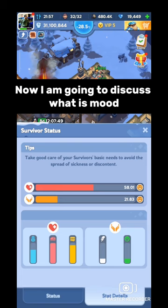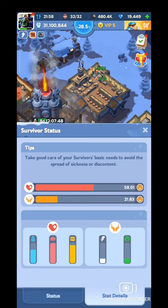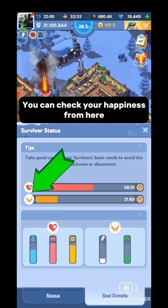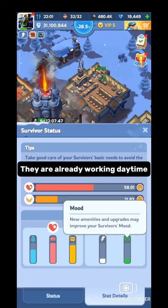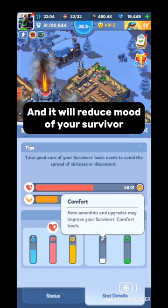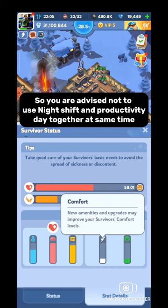Now I am going to discuss what mood is. There is a green color smiley face on the right side — it is an indicator of the happiness of your survivors. There is a feather structure beside mood; that is comfort. Both mood and comfort define how happy your survivors are. You can check your happiness level from here. When you use night shift, your survivors work the whole night — they are already working during the day, so using night shift means they work 24 hours without rest. This reduces comfort. When you use productivity day, your survivors work harder, which reduces mood. Mood and comfort together reduce the happiness of survivors. So you are advised not to use night shift and productivity day together at the same time.